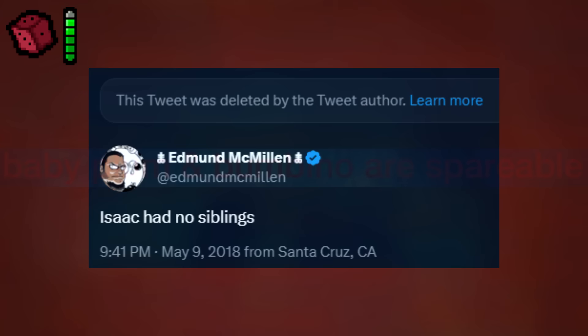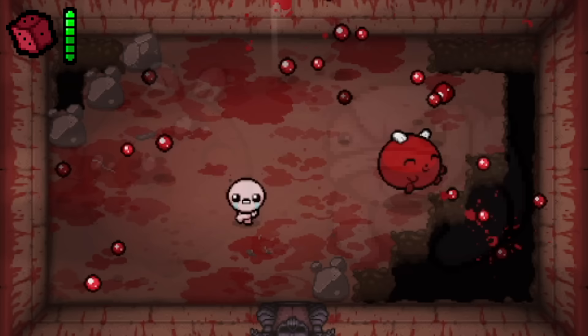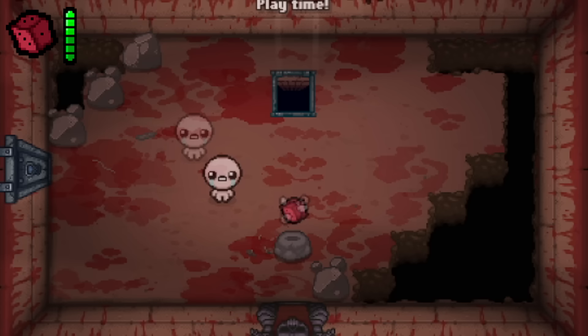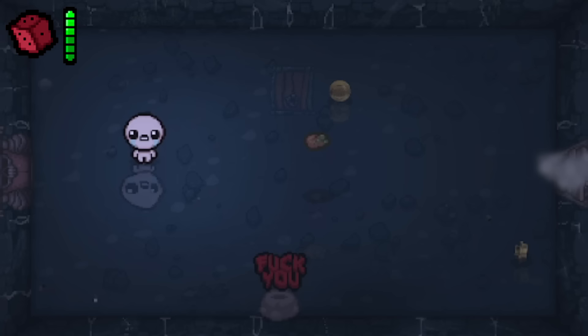Baby Plum and Bumbino are unique in that they are the only bosses that can be beaten without fighting them at all. For Baby Plum, if you don't attack and instead dodge their projectiles for a while, Baby Plum will leave the room and drop an item called the Plum Flute, which spawns Baby Plum to fight for you for around 10 seconds. For Bumbino, you let him rob you of as many coins as he's satisfied with, until he eventually leaves the room and rewards you with a second boss item.